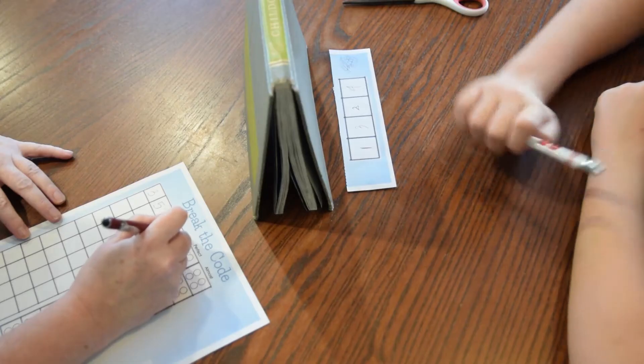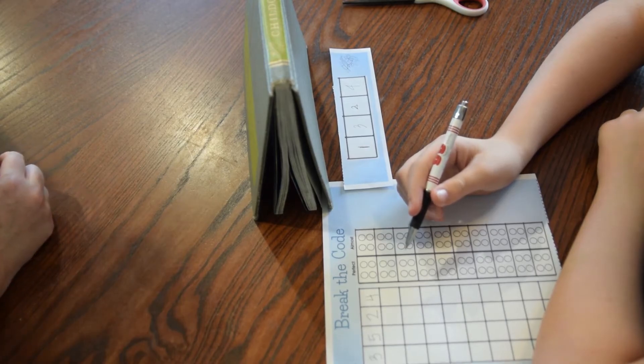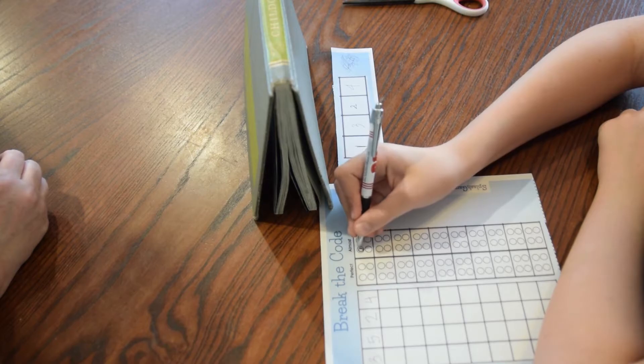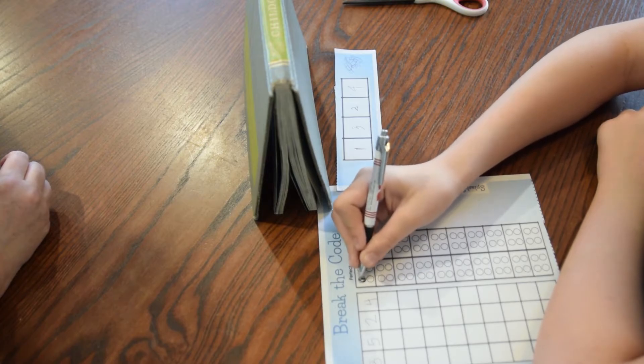The Codebreaker writes four random numbers in their top square. The Codemaster looks at the four numbers. If the Codebreaker gets any of the numbers in the right space and it's the right number, the Codemaster fills in one circle in perfect. But if they have the right number in the wrong space, then the Codemaster fills in an almost circle.